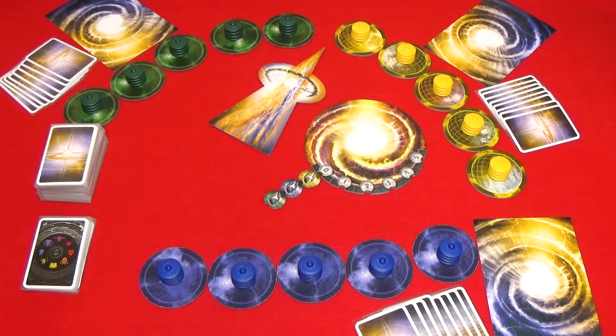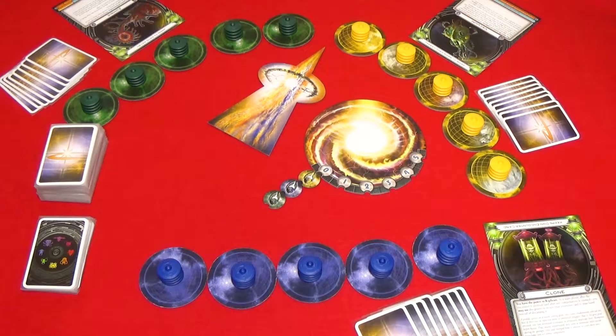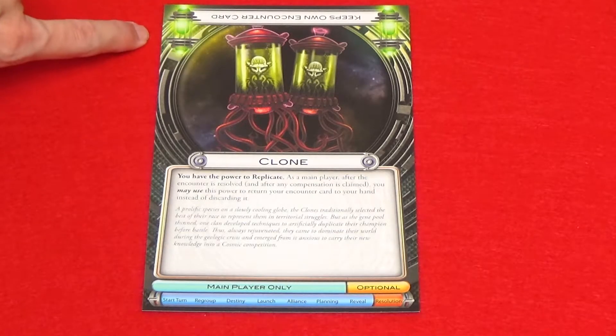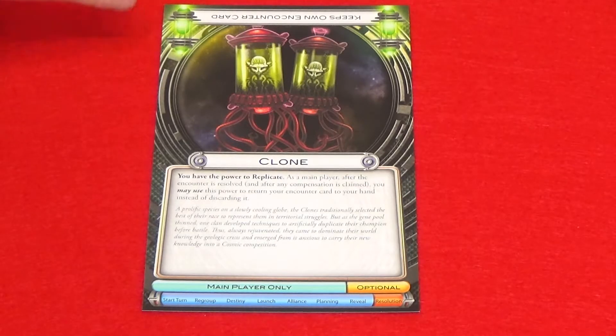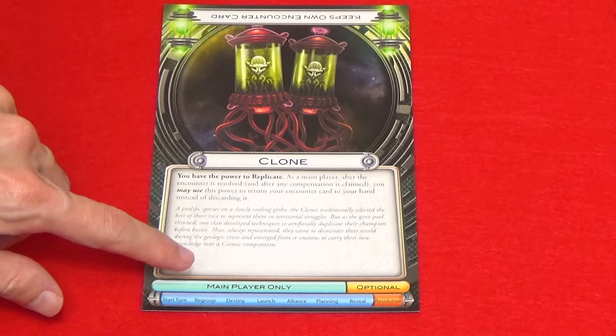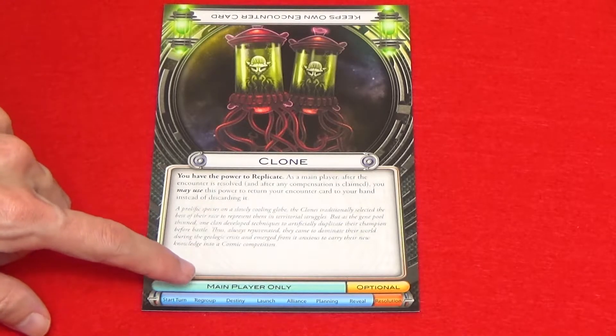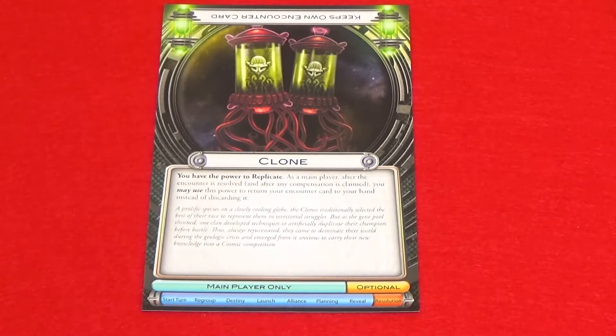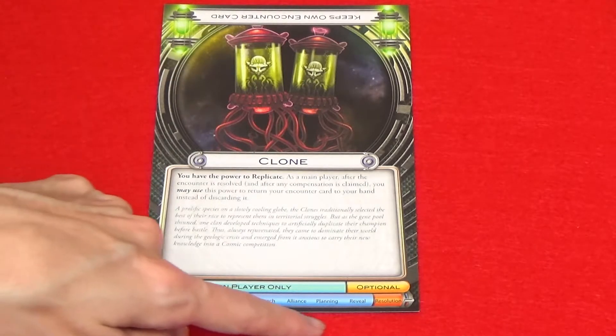So blue will go first and they'll have one encounter. Now players can reveal their aliens. The color at the top of the card shows the recommended skill level of the player using the alien. This shows you what role you need to be filling in order to use your alien power. This tells you if your power is optional or mandatory. And this shows you when your alien power can be used.